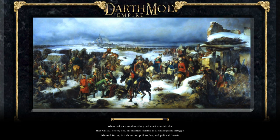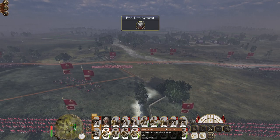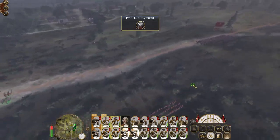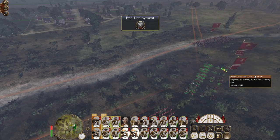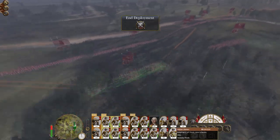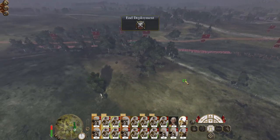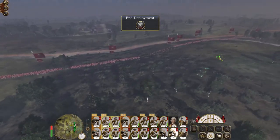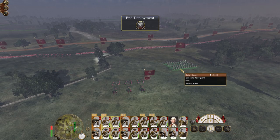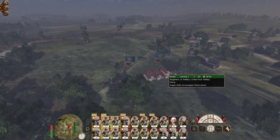They have significant amounts of troops. Let's deploy in a slightly more conventional manner. Let's take our artillery up. A fairly bland army composition here but it's a solid army. Regular old line infantry is really good, especially when you get to late game and you've got all the advanced firing drills. Oh look — it's a rocket troop!